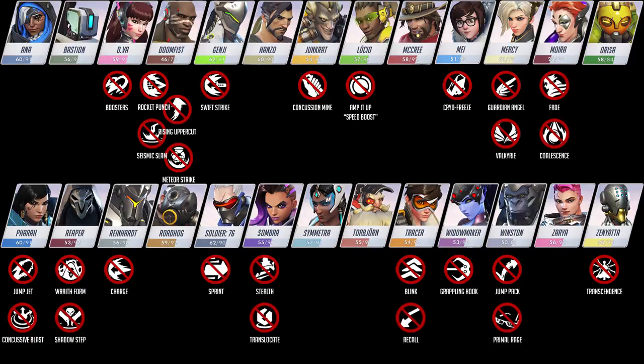From Genji's dash to Tracer's blink — still, there are a few exceptions. Pharah can use her hover jets to stay in the air, but not her jump jet or concussive blast. Surprisingly, McCree can use his combat roll. Torbjörn can use his Molten Core ability. Genji can use his deflect, double jump, and wall climb. Orisa can use her Fortify. Roadhog can use his Take a Breather. Sadly, Lúcio was able to wall ride but they patched that out, so that's no longer possible. However, he can still use his Sound Barrier while carrying the flag. Torbjörn's Molten Core can also be used while carrying the flag, which was quite a surprise.